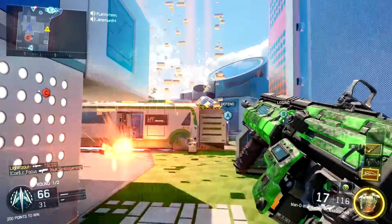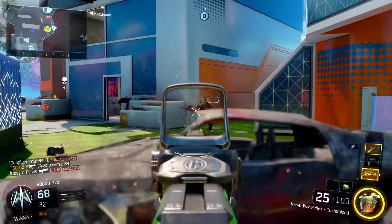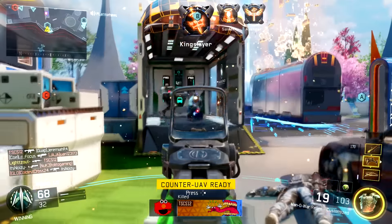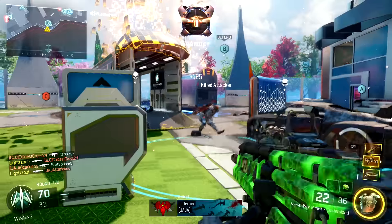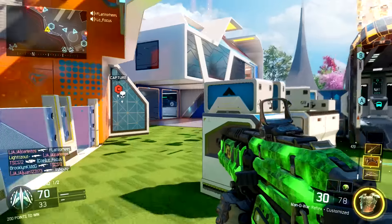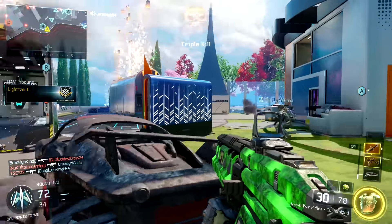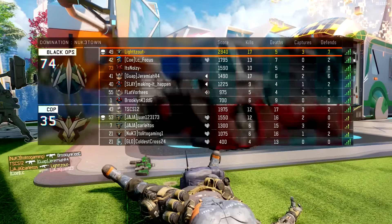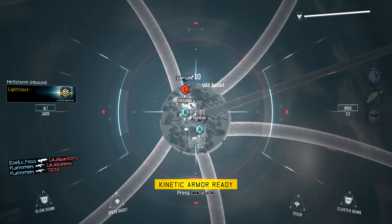When we saw DLC 1, I wasn't too hyped for most of the maps. I thought Rise was going to be a pretty competitive and fun map, which it is, and I thought Splash was going to be a really fun map — and it kind of is — but I'm not a fan of it. This time around these maps look pretty freaking cool, and at least I'm honest when I say some maps I'm hyped for and some I'm not.